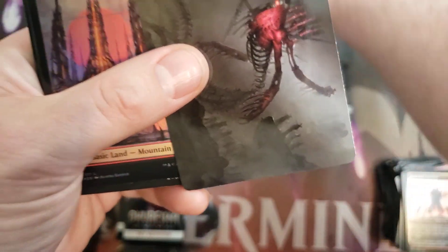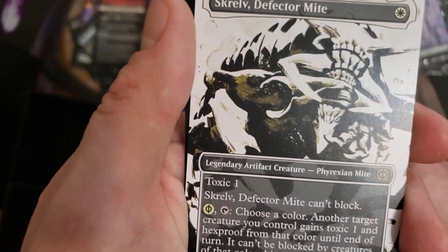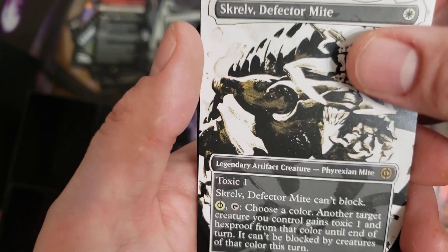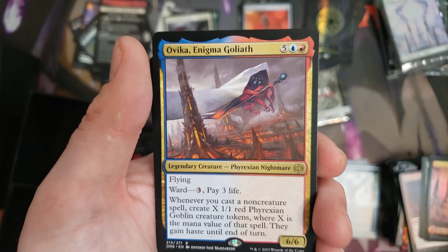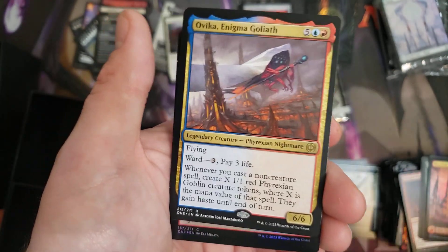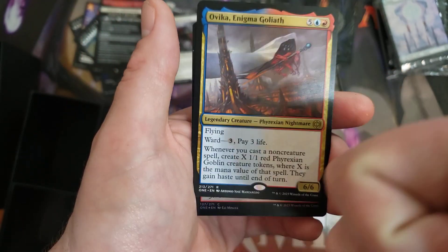First pack from bundle two — we got a stamped Drivnod art card. Drivnod is really strong too; if you haven't played him in Commander, highly recommend. Our first rare is Skrelv, Defector Mite, in its Showcase frame. And then we have another rare: Onika, the Enigma Goliath. This guy has been really strong in Commander — being able to make so many tokens off big spells, and it's easy for blue to untap your lands with Frantic Search-style effects. Definitely worth playing in those blue-red spells decks. Hard to deal with too — Ward 3, pay 3 life. Highly recommend.